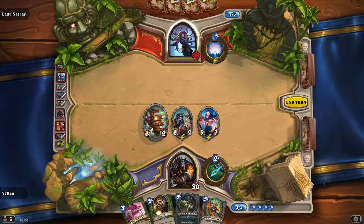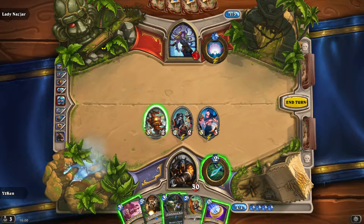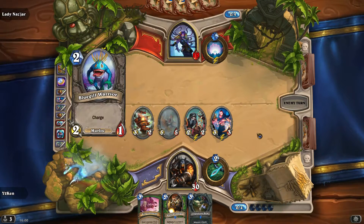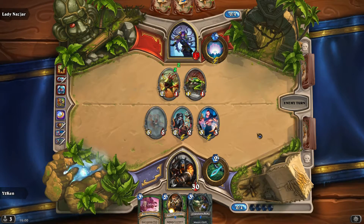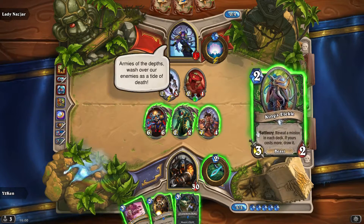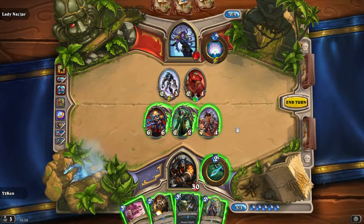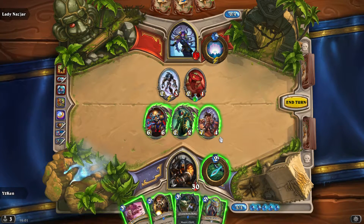Sadly we've got no minions we can play here, but we do get a coin. None of these are beasts though - disappointingly. So Ram Wrangler's not going to work out too potently for us. But we can whip out a Stranglethorn Tiger which is going to be like a six-drop next turn, and most of the six-drops are reasonably solid. Especially because it happens at the end of Lady Nazjar's turn - we get straight in with these exciting six-drops.